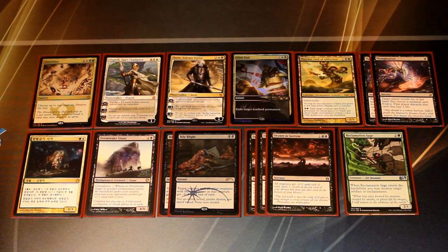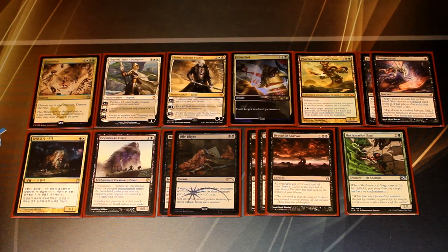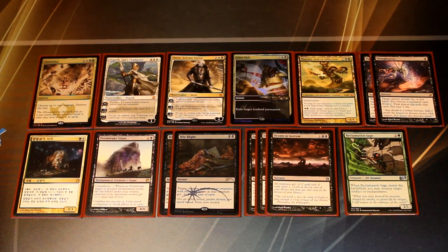Duneblast and Elspeth are good for the slower, grindy matchups. Same thing with Utter End and Pharika God of Afflictions. If control isn't a huge thing in your meta, I would probably slim down the Thoughtseize to just one in the sideboard and play another card more useful for the matchups you do actually see. I don't find it necessary to have four full copies of Thoughtseize for the Abzan mirror match, but the card is very practical and necessary against control decks — that's why I have two copies in the sideboard.